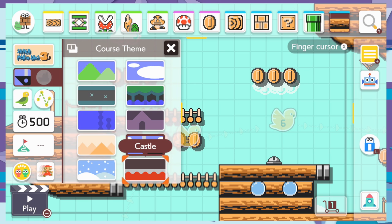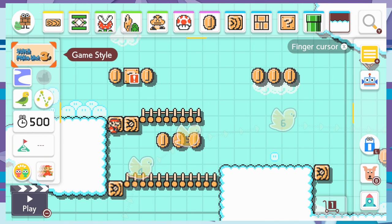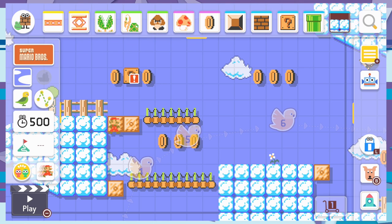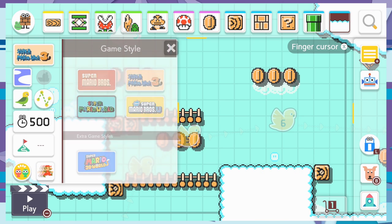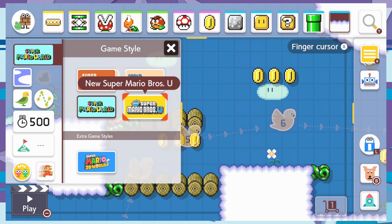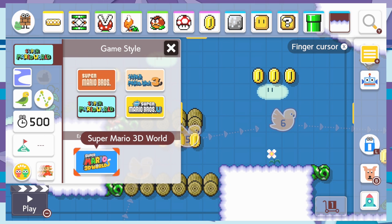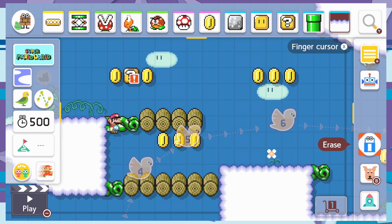This game has a story mode. You can choose backgrounds and it changes the music. Where it says Super Mario Bros. 3, that's the game style — you can do classic Mario Brothers, Mario Bros. 3, Super Mario World. Those four were in the original. The new one is Super Mario 3D World, which gives you cat Mario.